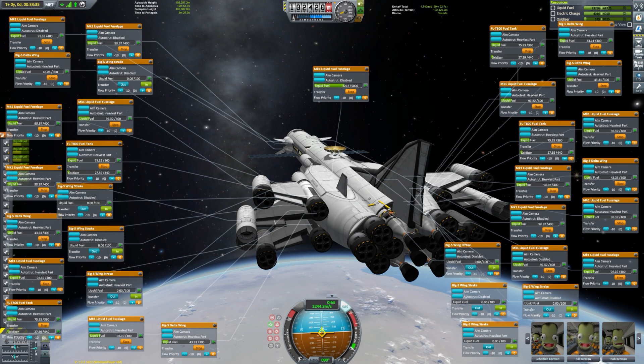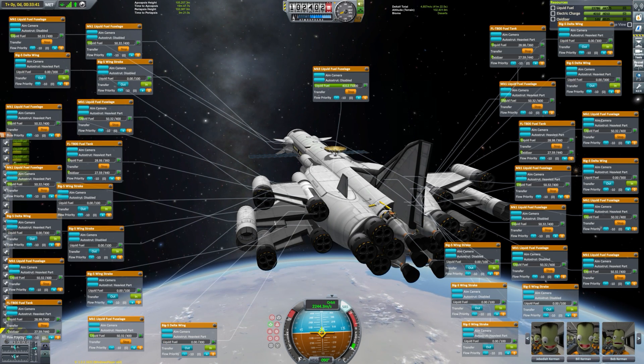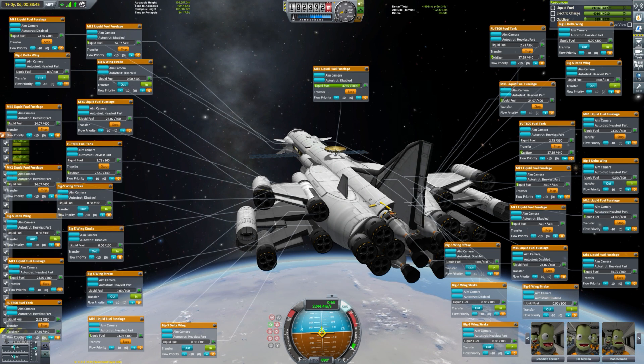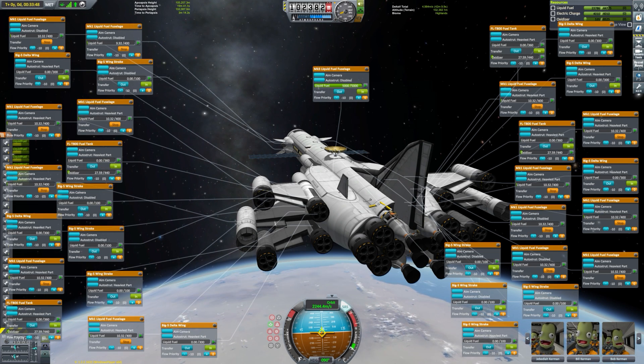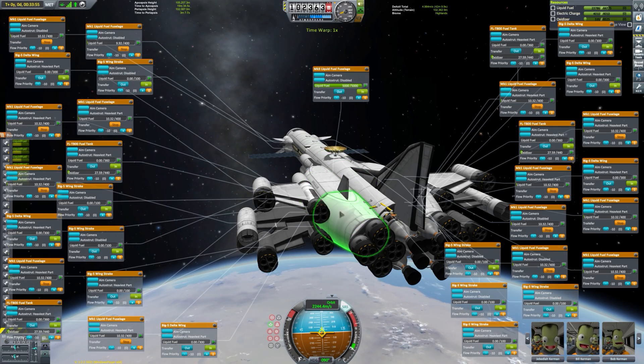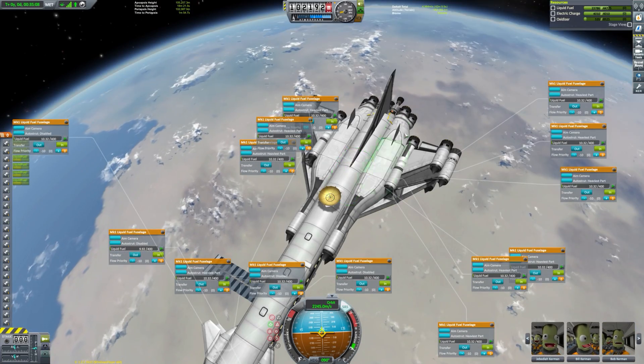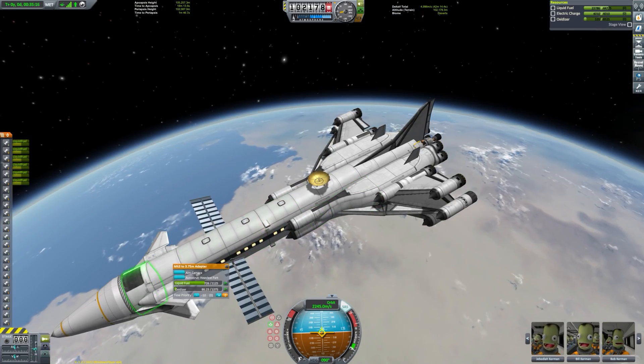Here we are just pumping the fuel from the peripheral tanks — the ones in the wings and in the engine blocks — into the central tanks where all the fuel lines are connected. That's why our Delta V is currently increasing: I'm pumping it into tanks that the nuclear engines are able to access.